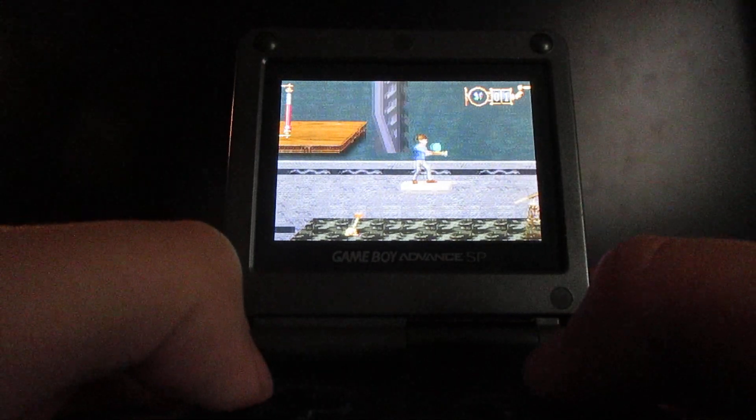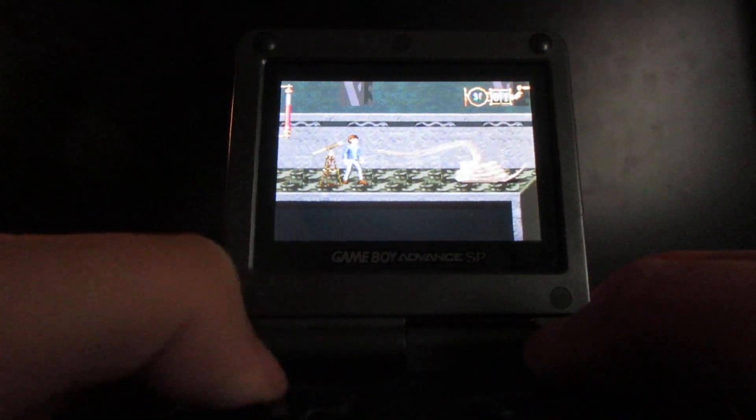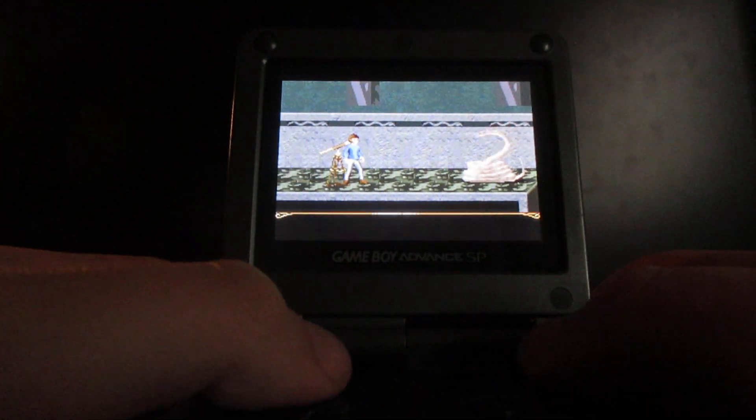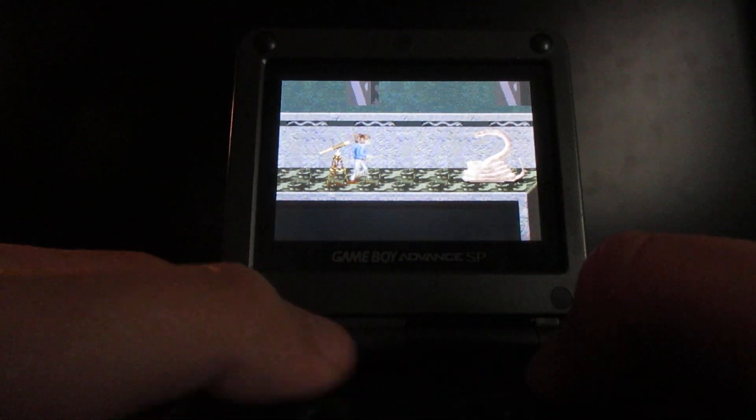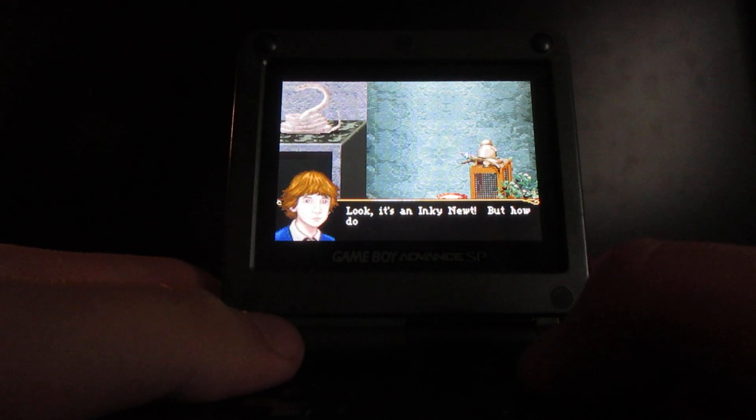Welcome back to Marlena's Snicket, a series of unfortunate events walkthroughs. Basically, you gotta find one of those flies and you gotta feed it to the snake here. And if you look down there, you can see the inky newt.